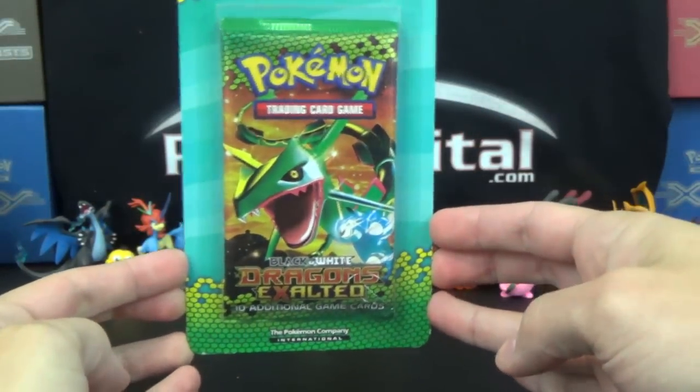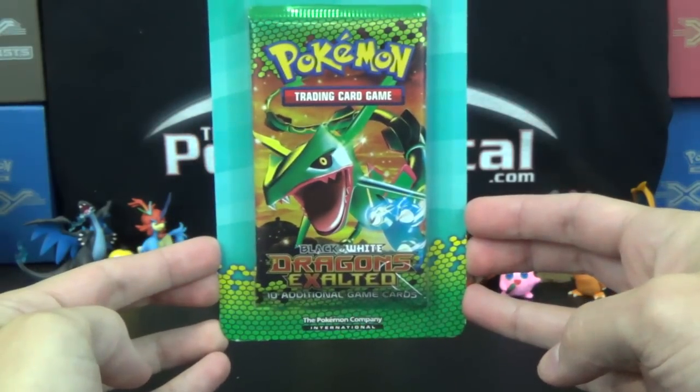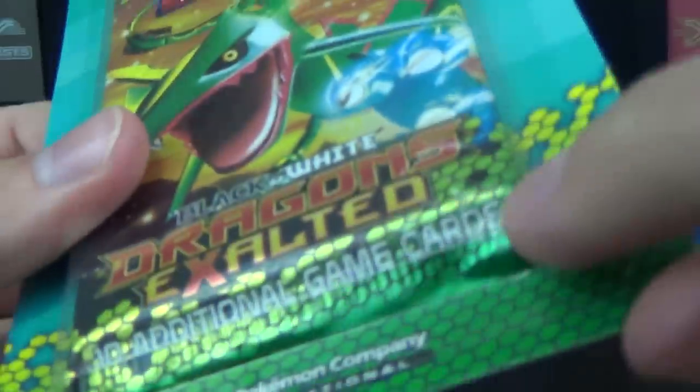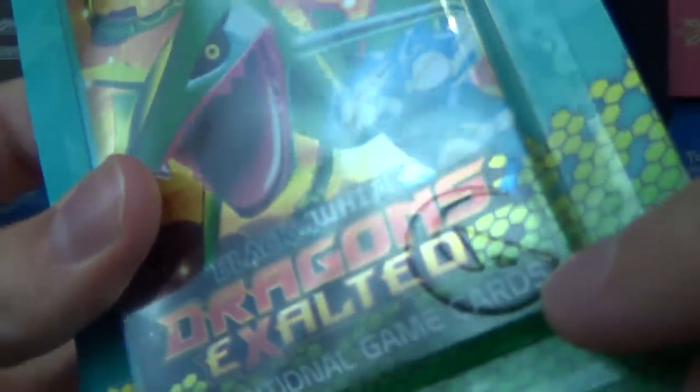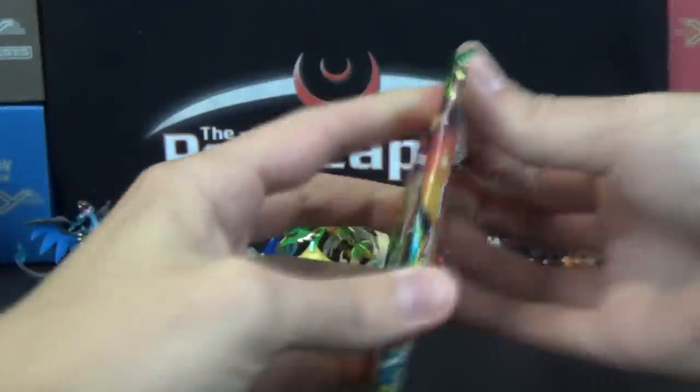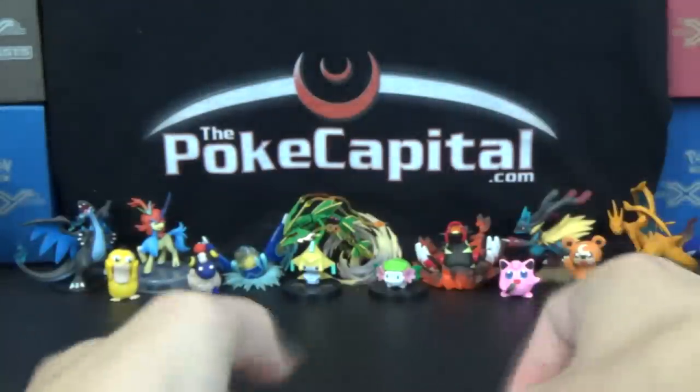We have a pack of Black and White Dragons Exalted with some fierce Rayquaza pack art. One thing I like about these old blisters: there's always an energy symbol down there. This one's got a dragon symbol, so hopefully that means this pack will contain some awesome dragon goodness. Only one way to find out — tear into this thing and see what's inside.